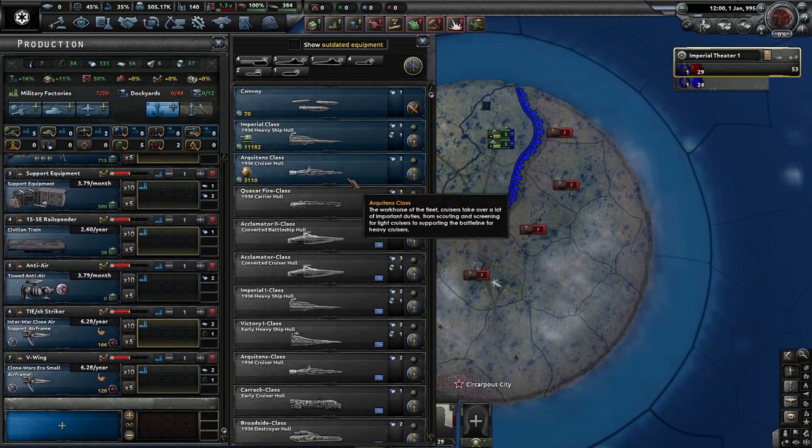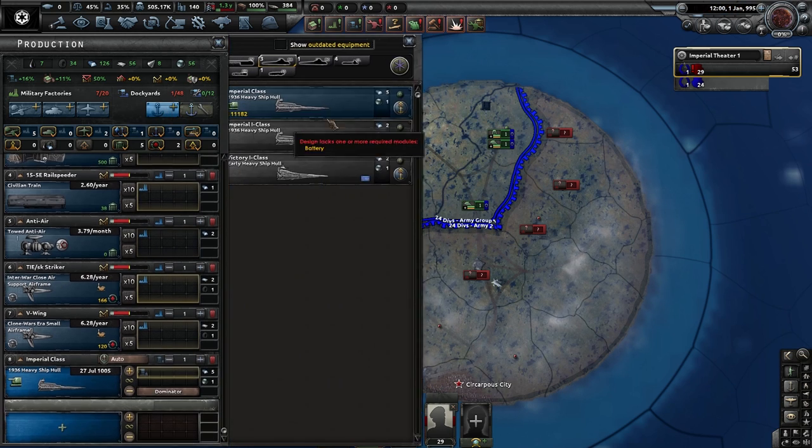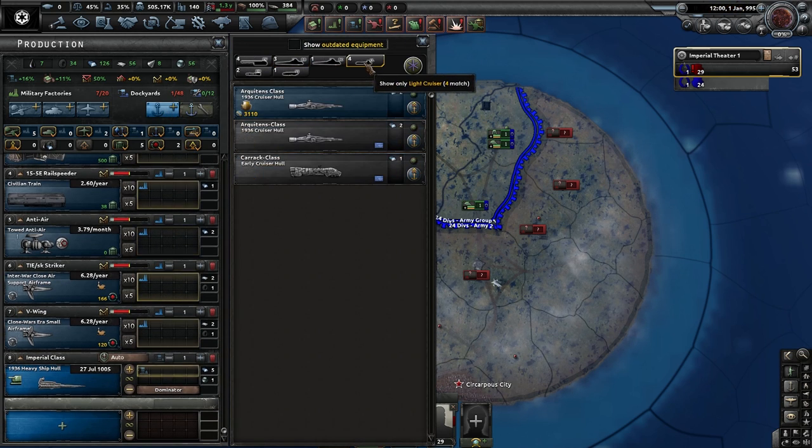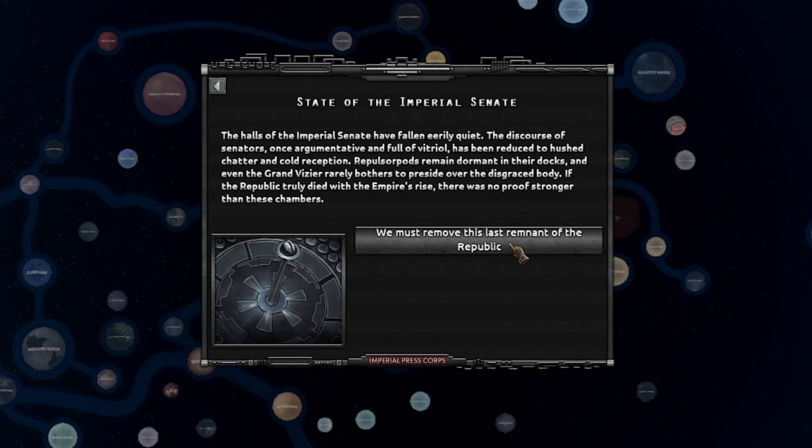I've just noticed how many dockyards we have. I suppose the Navy is going to be very, very important in this, so it does make sense at the end of the day. Obviously during the Clone Wars, the Republic Senate was not very effective at all, but I suppose that's because Palpatine was playing it like a blinking fiddle. The Imperial Senate isn't much better. As it says here, if the Republic truly died with the Emperor's Rise, there was no proof stronger than these chambers, just due to the state that it's in.